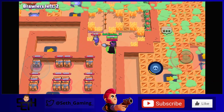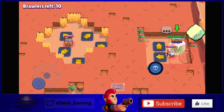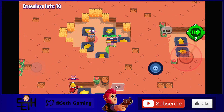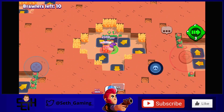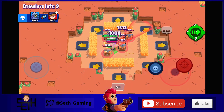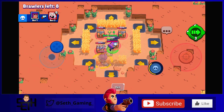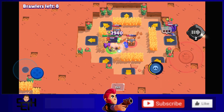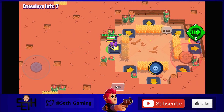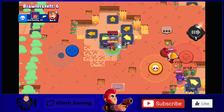My fourth map — and final fun map before the publishable ones — I call Jump n Center. It's a showdown map with enclosed areas where the only way to move between sections is by using jump pads. You spawn in your own little enclosure, jump to more enclosures, and eventually reach the center where most boxes spawn. It's great for tanks and short-range brawlers since you're constantly up close. You could also play Colt or Shelly — break walls with your super to open up areas for longer range.